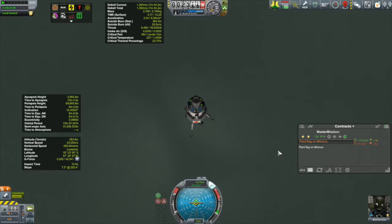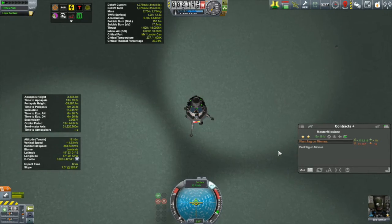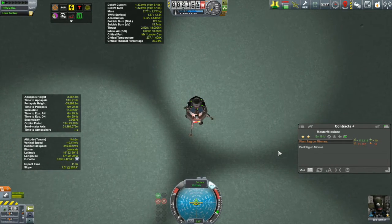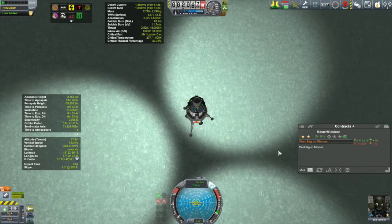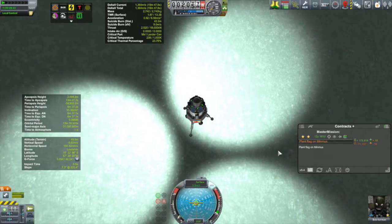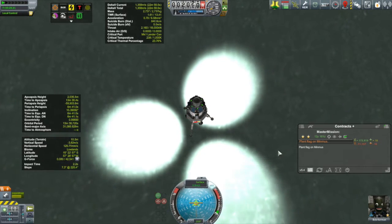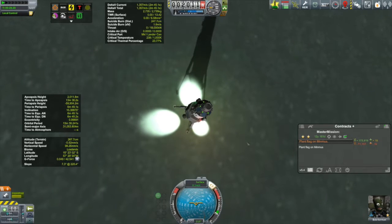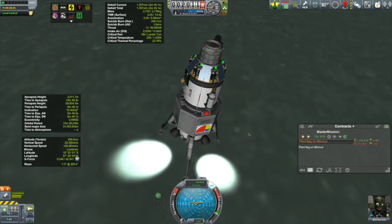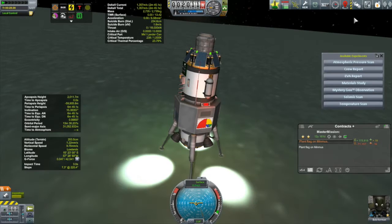Start slowing ourselves down. I can see my landing lights at 300 meters from the surface. 200 meters. 100 meters. Hitting Caps Lock gives you finer thrust control. We're a little fast - got a bounce. Come on, straighten up there Bob. Bouncing is one of the biggest issues. Turn off the SAS and it's sitting there comfortably.